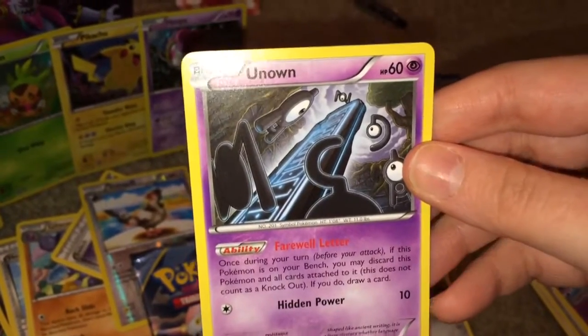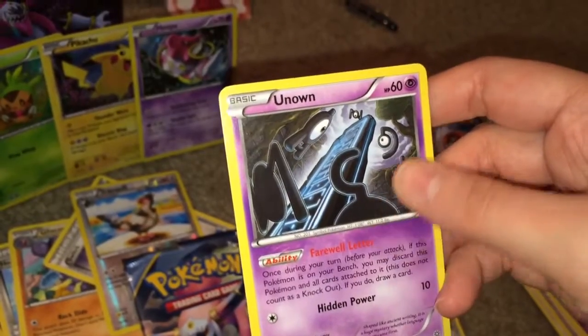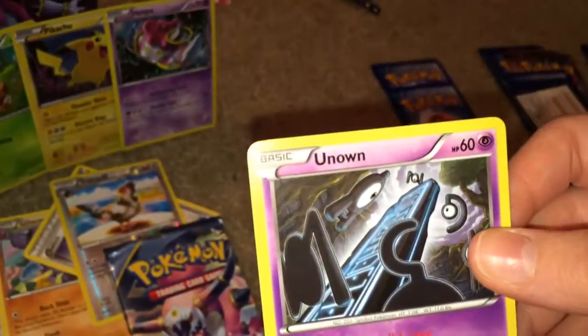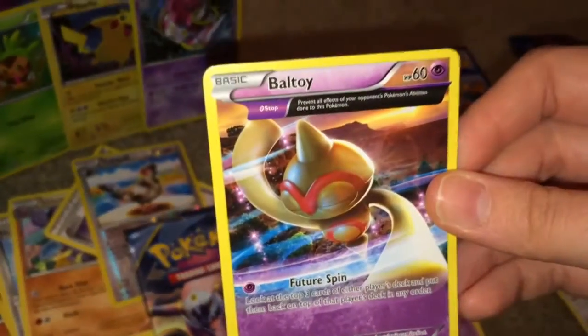We got Unknown. A. N. N? Question mark, I think. D. And A, I think. No, not the A. I know the A. I think that's the letter D. So it's pretty cool how they have Unknown cards like that again.